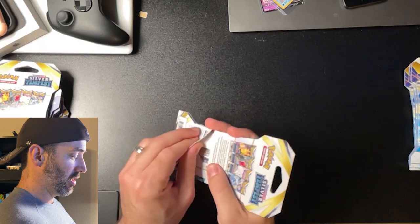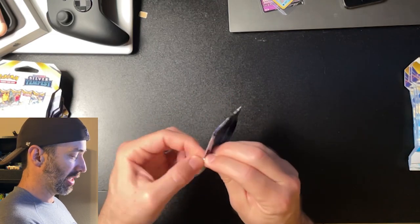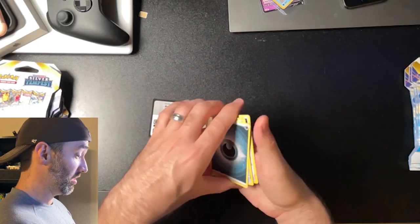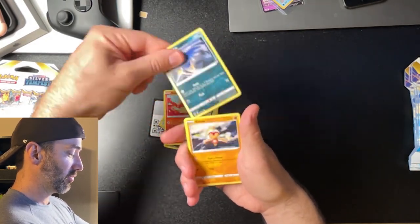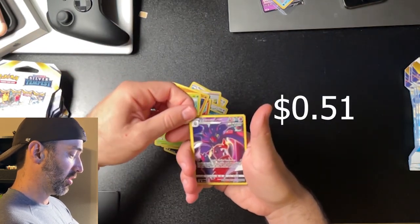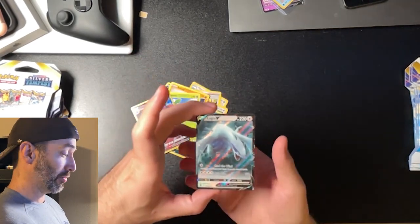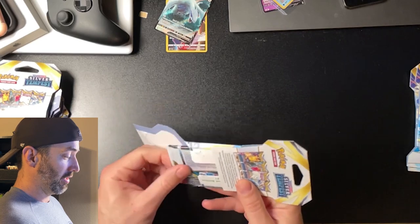Maybe it's a myth — I'm here to dispel that myth or prove it true. These were $5 a piece. We got our first black coat card. We got a Malamar Trainer Gallery. Holy moly — is this the good one? No. But we got a Lugia V! So maybe this god pack rumor is true. I got really excited for a second because I've never seen the Alt-Art version of that Lugia V before. My heart started beating a little bit. That was a good pack.